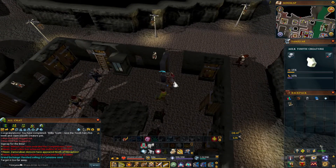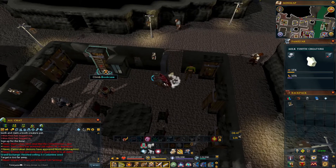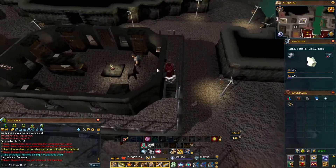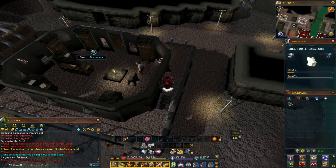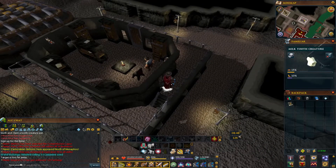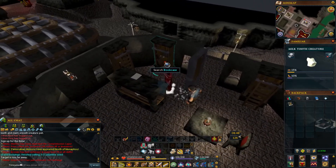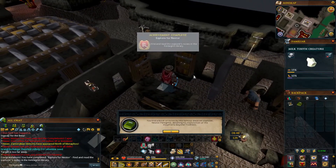Now we've got to go find it. We've got to go to the second floor. Go to the second floor, and now we've got to look for it. You open the door, and it's going to be the only bookcase without a ladder on it. And here it is.